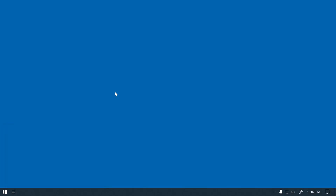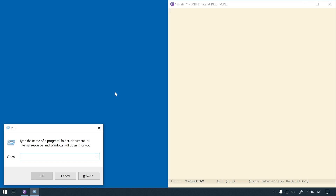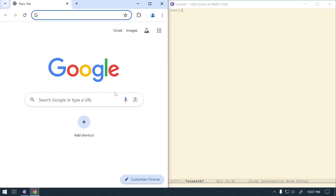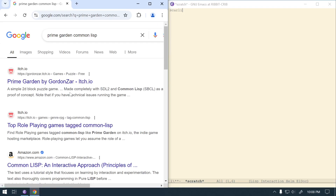I found this game, so maybe we'll start there. I'm reading a little game written in Lisp, and it comes with its own game engine called Scarley. I don't know how to pronounce that, but Scarley looks good to me. The first thing I'll do is start Chrome so we can go find this game, Prime Garden. I want to search for 'Prime Garden Common Lisp' — maybe it's on itch.io or something. There we go.